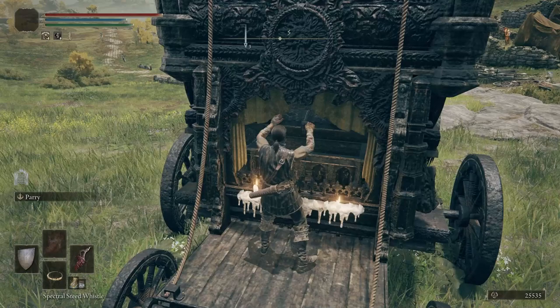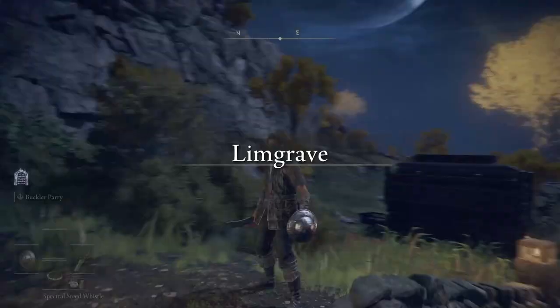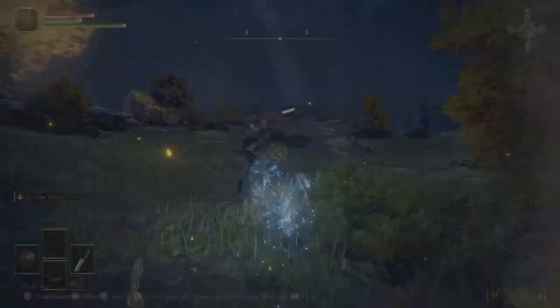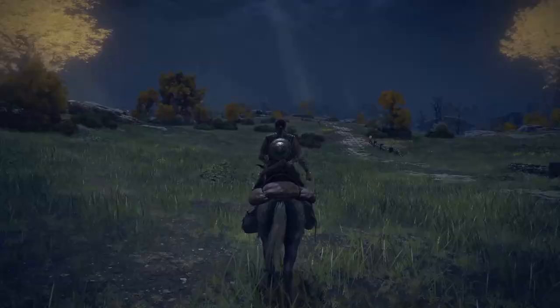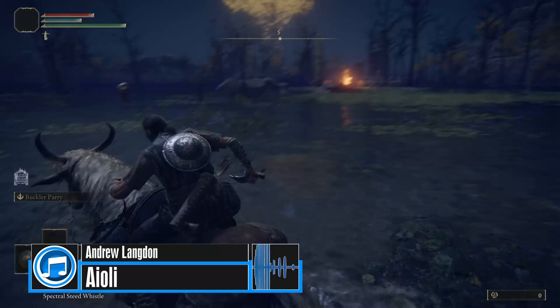Otherwise, the next dagger is much stronger and easily usable by a Bandit starting class. Head east from the Gatefront Ruins site of grace and pass through the camp. There's another site of grace along the way on the left side of the road — you should pick it up. From this site of grace, head southeast towards the bridge. You'll want to head towards the large Erd tree as a good marker. Now drop down to the marsh area below. Simply follow the cliff on the left side under the bridge, following the path until you're automatically dismounted from Torrent.